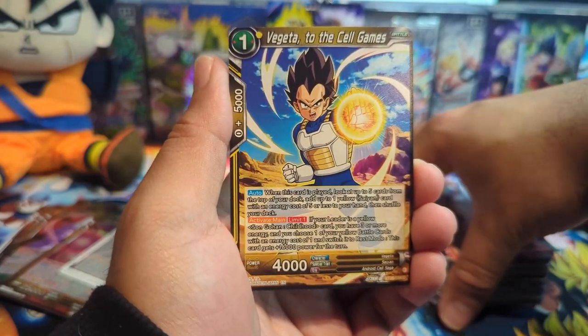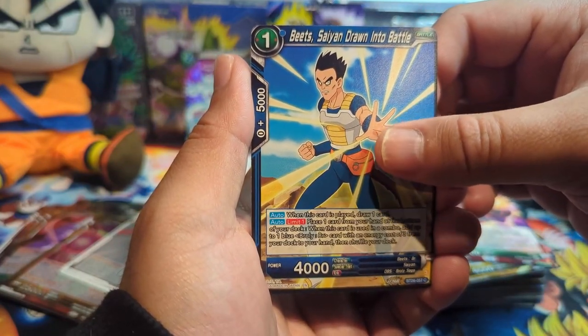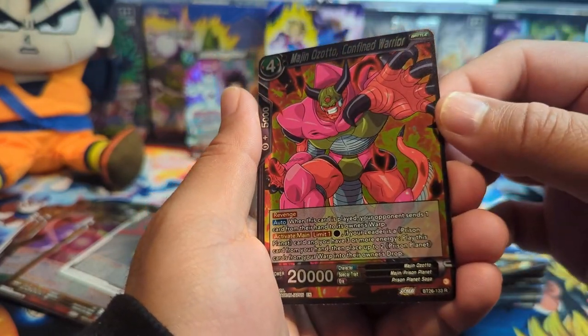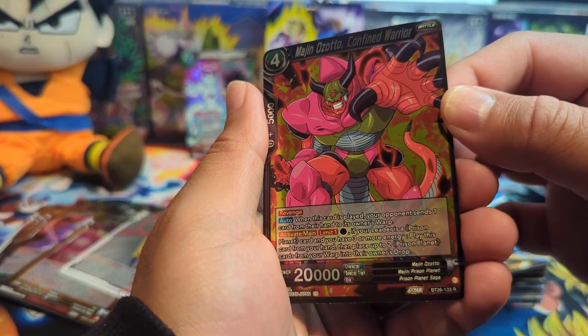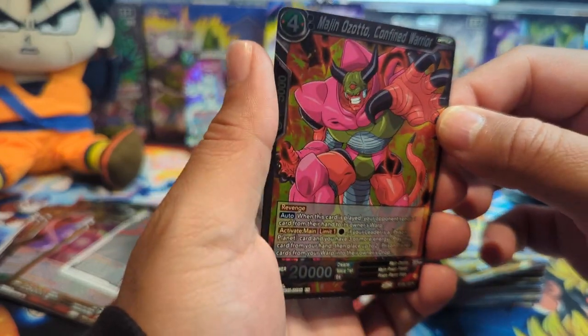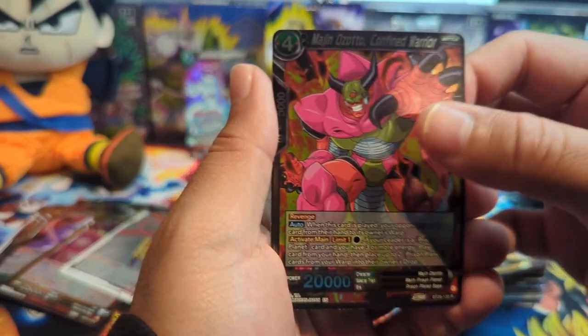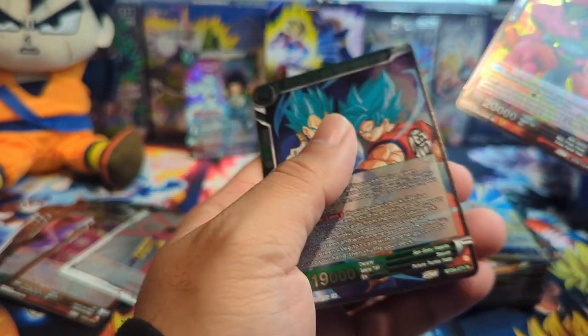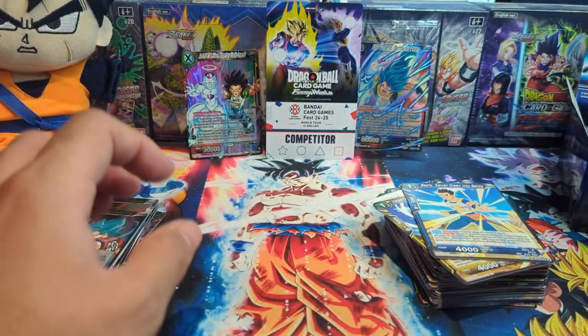Android 18 trying to hold off 17, a Few Zamazu, Beaks Saying Drawn Into Battle, and what is this Majin — Zoto Confined Warrior, interesting, probably from Heroes Prison Planet. Looks like it's a hero saga. And we have Super Saiyan Blue Goku and Vegeta SR.